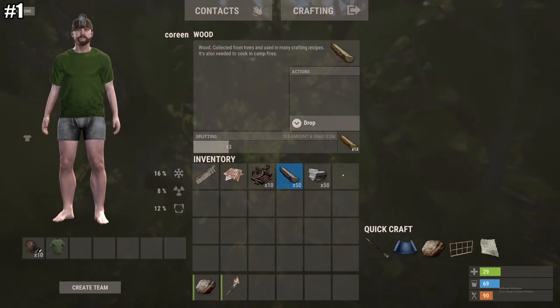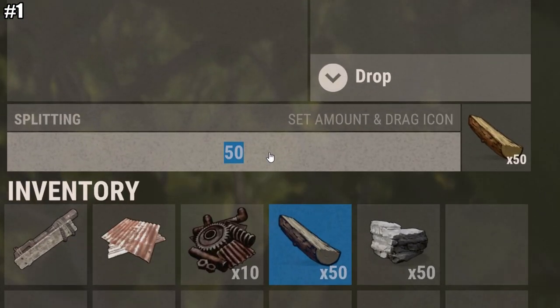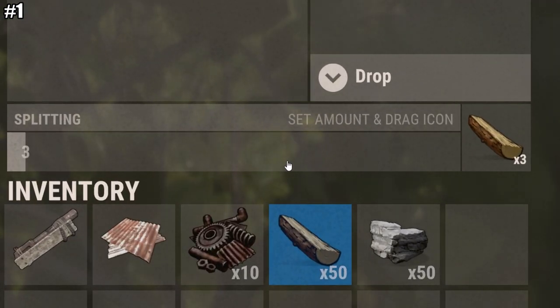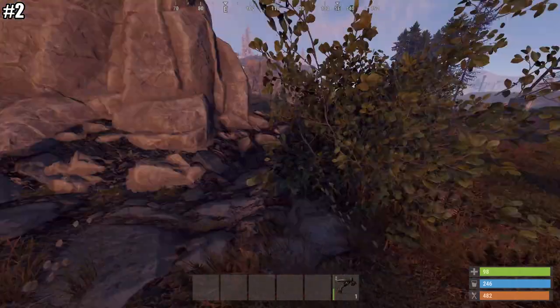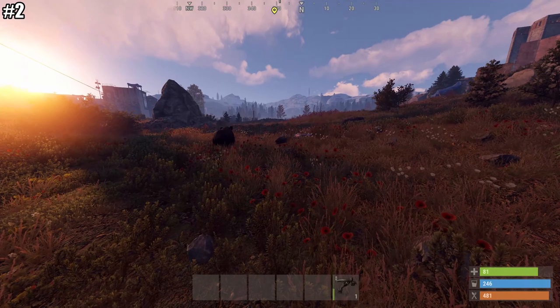Rust tip number one: if you hold alt and click on the splitting slide bar, you can just type in the amount of that item you want to split. Rust tip number two: if an animal's chasing you and you want to lose that aggro, all you've got to do is jump on a wall.